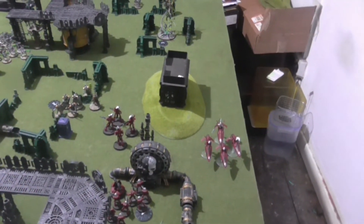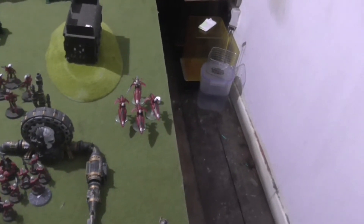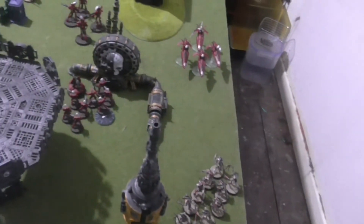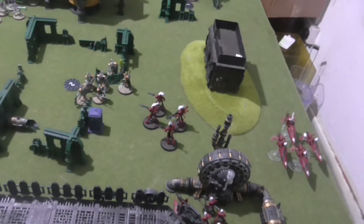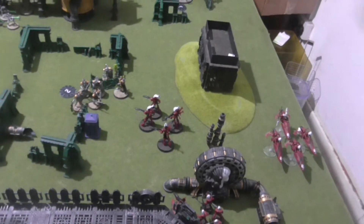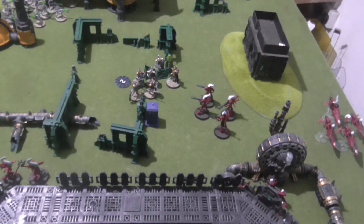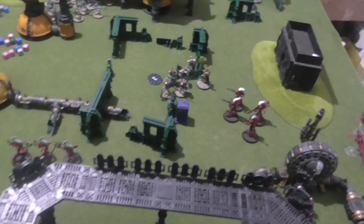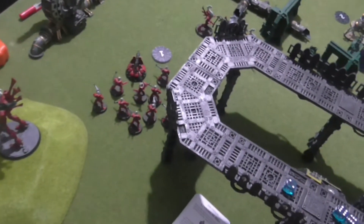I want to maximize victory points this turn. The Farseer and Windriders moved up to engage the Flayed Ones. Those units are still holding that objective and will also engage the Flayed Ones. The Wraithguard will see if they can get them off that objective. The Wraith Blades are moving up to help but they advanced so they can't fight this turn. The Wraith Lord is moving back to take on these Warriors, supported by the Guardians.